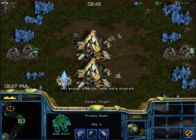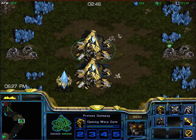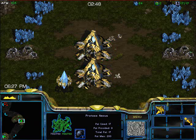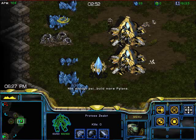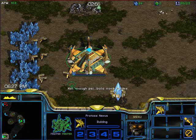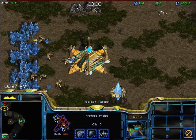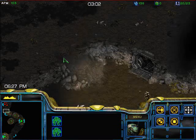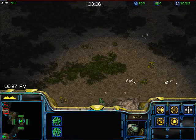My first zealot is going to be hotkey 1, and that'll be what I use for my fighting units. There's my first zealot — I set it to 1 and do an attack move up to the top left, trying to keep up zealot production. I've already built a pylon, and I'll put the actual build order in the notes on the YouTube video with exactly how many probes to build so you're not waiting on a pylon.